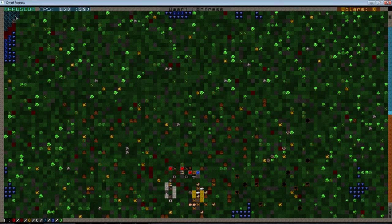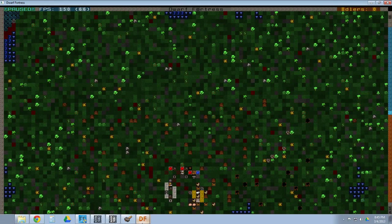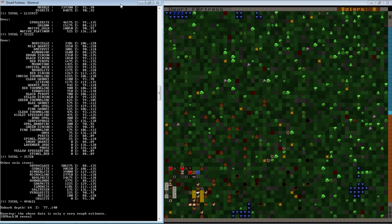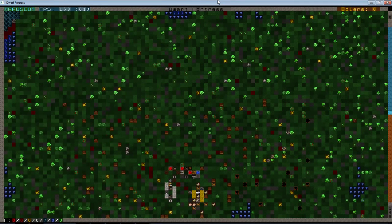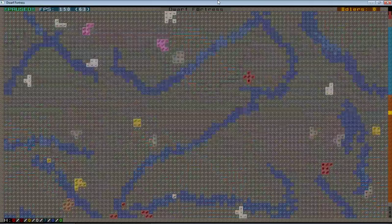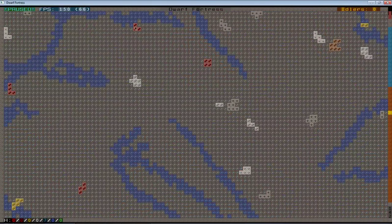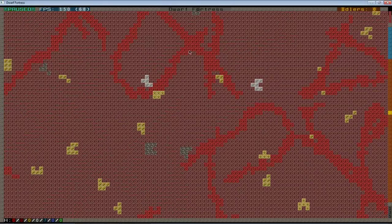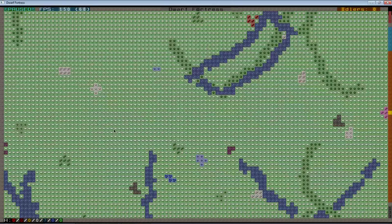One of the tools that's a little on the cheaty side if you're using it all the time, but nice for new players to see how the world really looks underground, is a tool called Reveal. If I hit Reveal and go down a level, now you can see the soil underneath me, the rocks underneath that, and the ore underneath that. Here are all the different veins of ore as we go down, and there are gems here in various little concentrations and clusters. Further down, this is marble, which works as a flux.